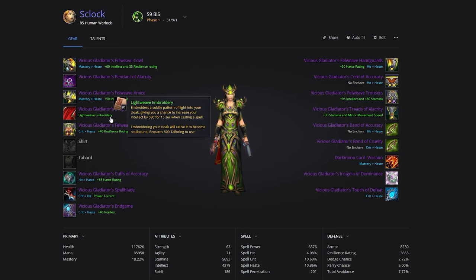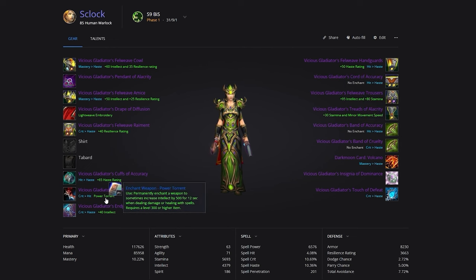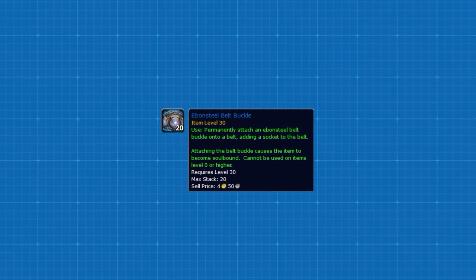We recommend Tailoring for your Profession, which means your Cloak is going to be enchanted with Lightweave Embroidery — this is mandatory if you're really trying to push on Warlock. For the remaining slots, embellish your legs with Powerful Enchanted Spell Thread, then put Power Torrent on your Main Hand and Superior Intellect on your Off Hand. Don't forget to get an Even Steel Belt Buckle for an extra gem slot.